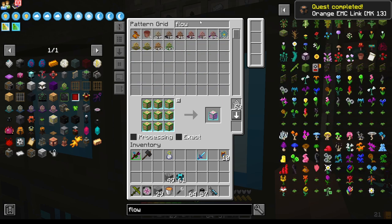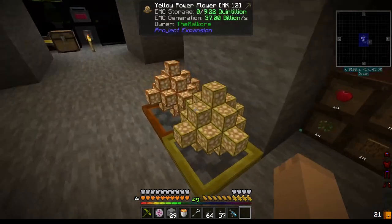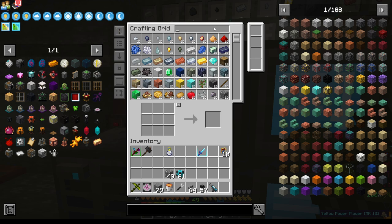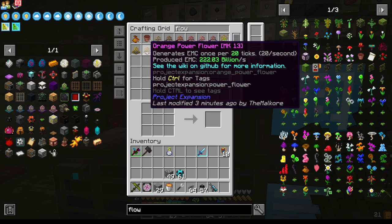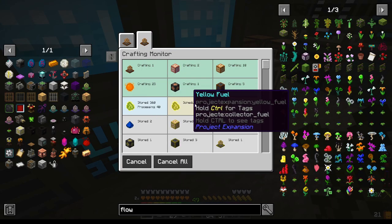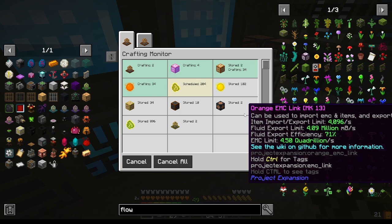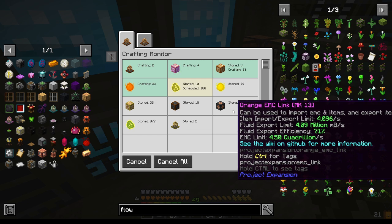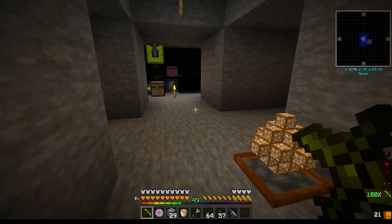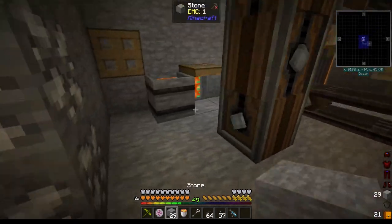We've got flowers, plus two of these. I could actually put in a third EMC flower. We see here that this one's crafting this and this is crafting this. We'll let those craft — we're now getting 222 billion EMC per link.